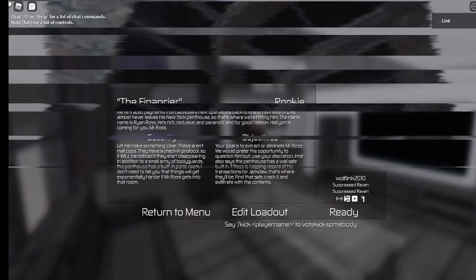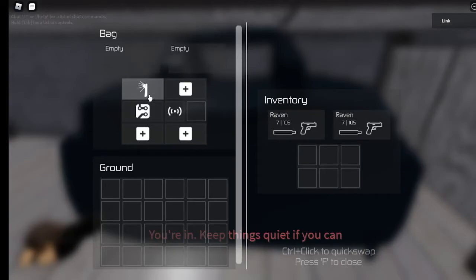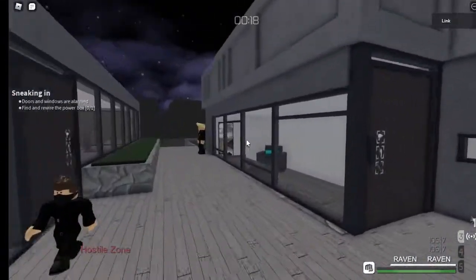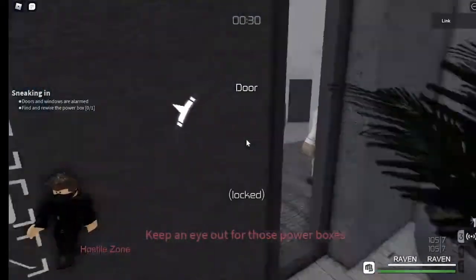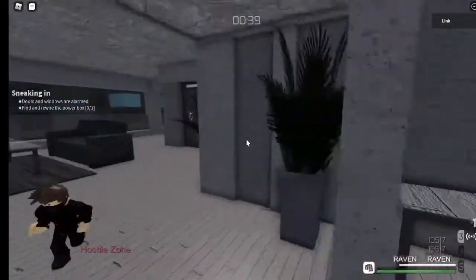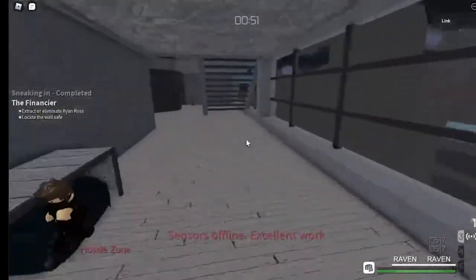If you hear anything in the background, my parents are going in and out of a sliding glass door every now and then, so I apologize if you can hear that. Anyway, you just want to do basically the same thing. Take your lockpick and your tracker if you have one. In this case we got sort of unlucky and did not get the guard over there. But the disguise is optional — you don't need a disguise in order to rewire the power box. You can do this entire thing without a disguise, it's just a lot harder because of all the guards.